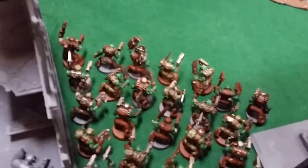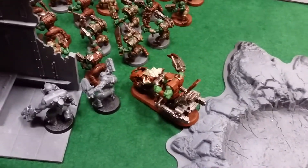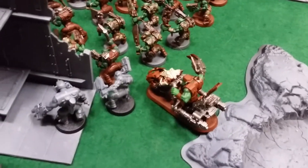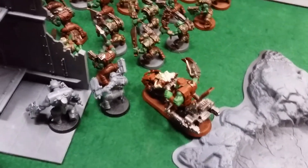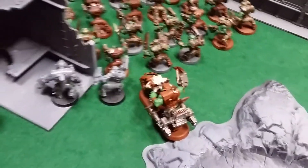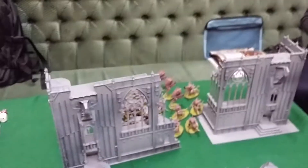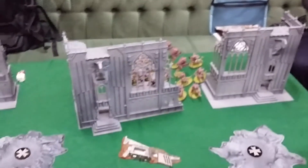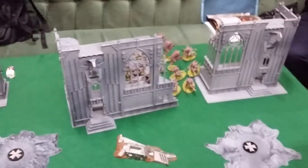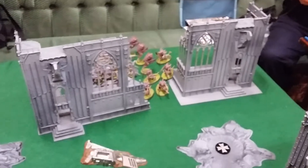Boss Nob is there with a Power Claw and a Slugger. And then one of my patrons also wanted to be in this game, so Warboss on a Bike with a Shoota, Attack Squig, Power Claw — Warlord trait is Might is Right for plus one strength. So that Power Claw is going to be strength 14, wounding those horrible bugs on twos. Tyranids are going first — Orcs picked up first turn but the Tyranids seized initiative, so arguably probably going to be working in my favour.